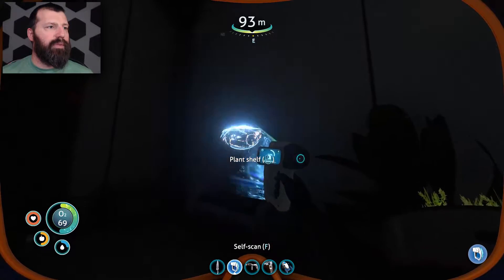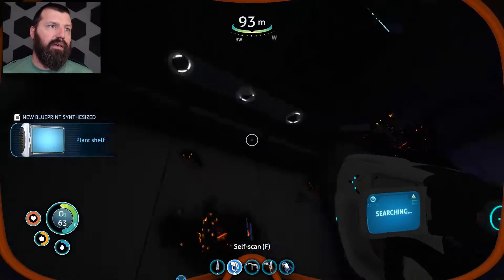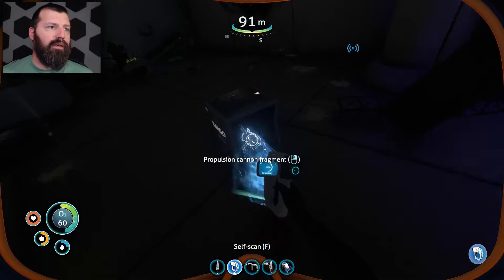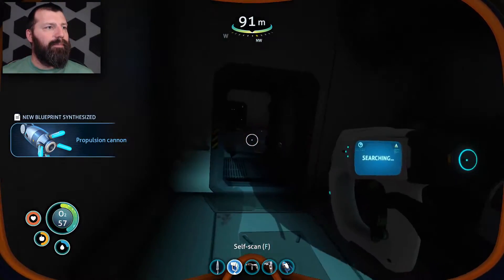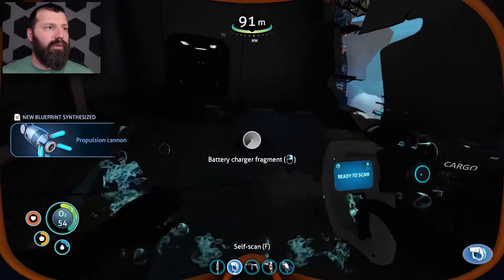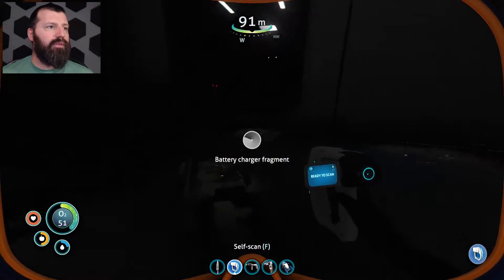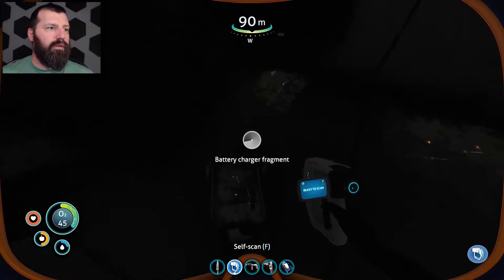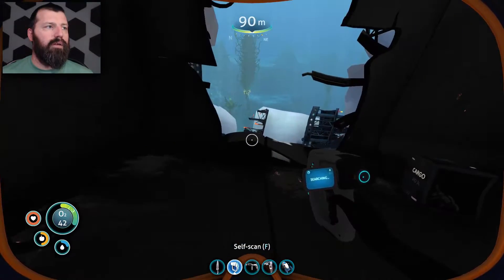There's a plant shelf — exciting! But we still can't get further down in here without a laser cutter, so we need those diamonds. Battery charger fragment — we already have it. What's this other fragment? Got it.